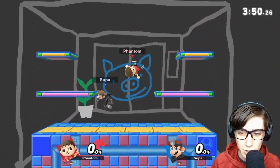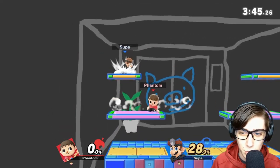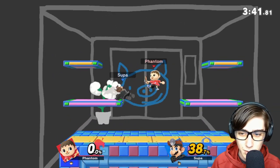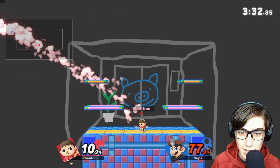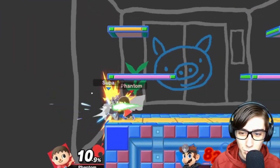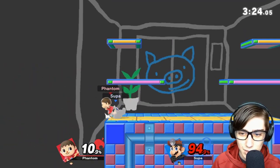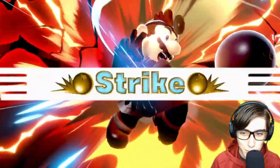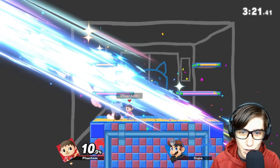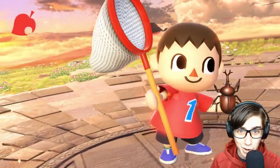Watch out for that cape. Almost got him with that forward smash — just one turnip both times. There's the bowling ball, not gonna kill yet at 77, so let's hold it. Some more jab damage, getting him to 93. Nothing yet, nothing yet — bowling ball again. Only one bowling ball kill off-stage; the rest were on-stage. Never underestimate the power of Villager's bowling ball.